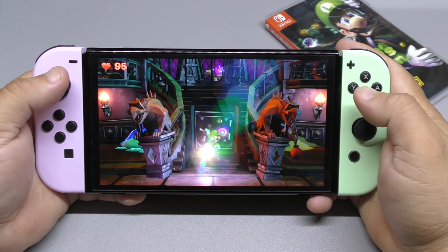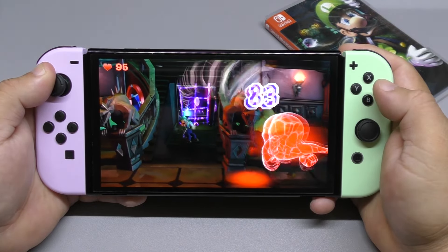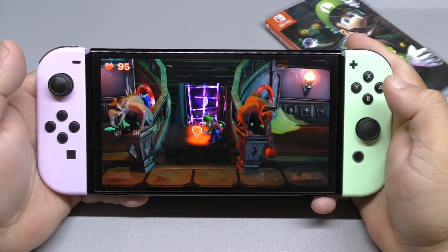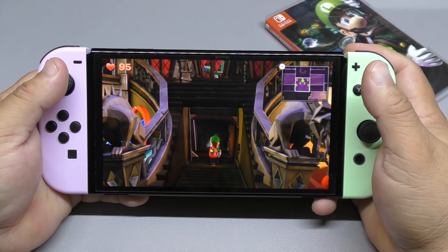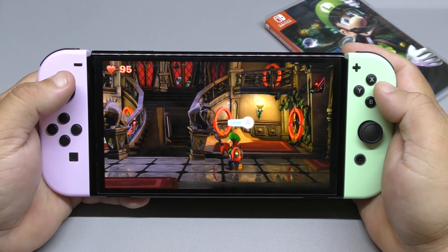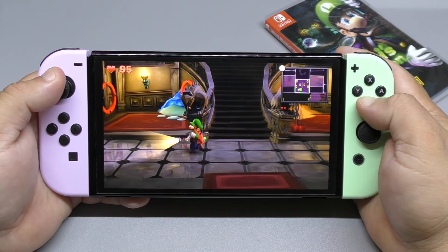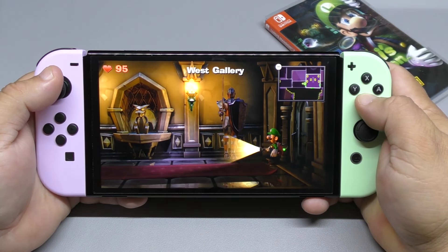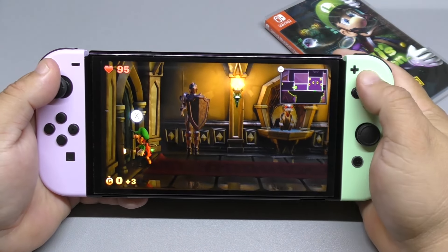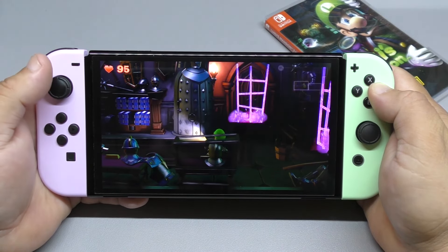The huge advantage of Part 3 is that when you finish one mission, you don't really have to go to the bunker like you do in this game. In this game you finish a mission, you get sent back to the bunker — the E-Gad lair — and then you hit the next mission and start. Luigi's Mansion 3 is more like an open-world game but inside a mansion. Every floor, you finish a mission, you go to the next floor, and so on. It's a more fluid game — this game interrupts you every time you finish a mission.